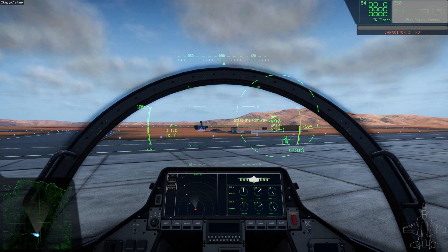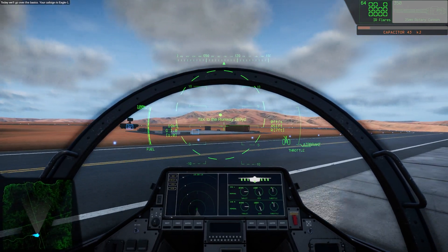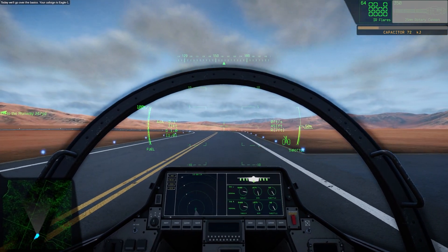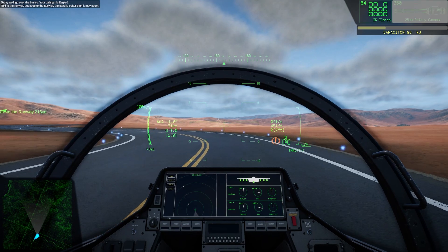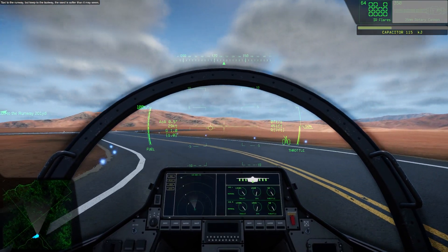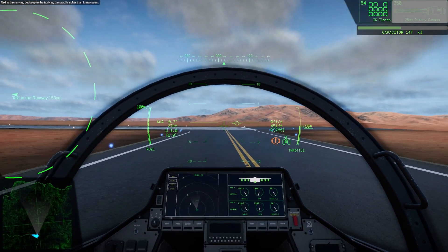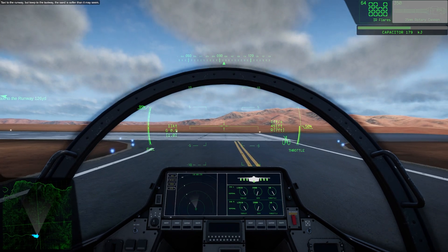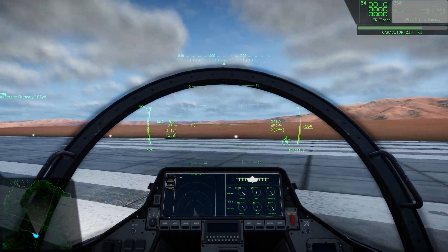Alright, pretty people, so we're here in the mission. Our first objective is to start up the aircraft and taxi to the runway. Our call sign for this mission will be Eagle One. There's not really a voice acting system in the game yet, so in the upper left-hand corner you will see the dialogue boxes for the mission briefings. Hey, let me know in the comments — should I AI-generate some voices, or should I grab some people from my Discord and voice-act the mission dialogue?